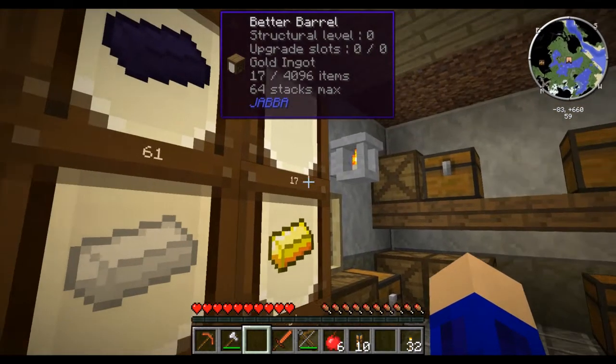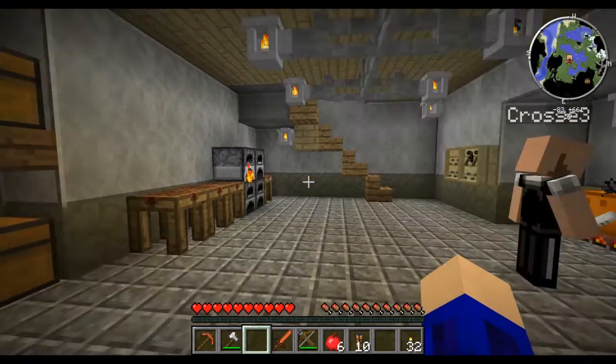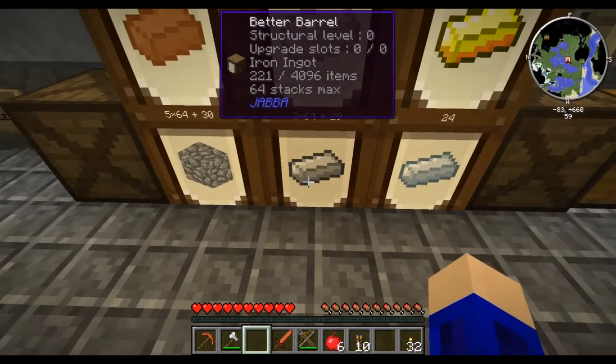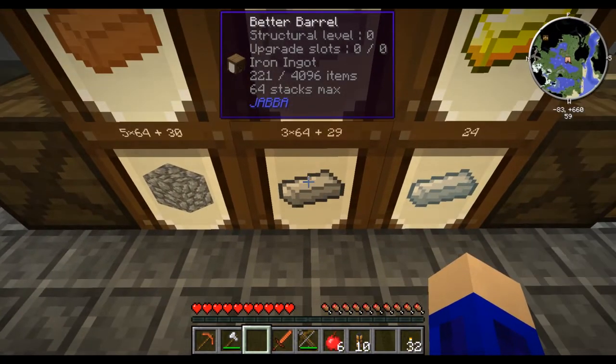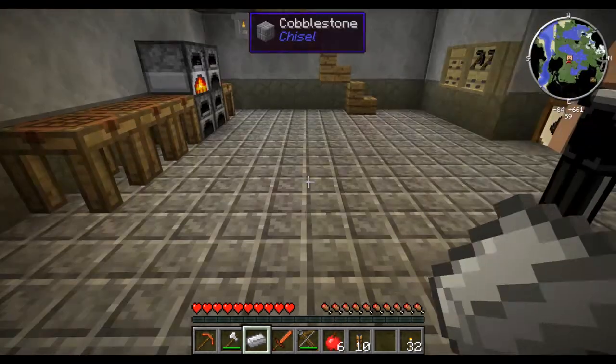So how do the better barrels actually work? I basically kept clicking on the one with the ingots I needed until it shot all of them at me. If you shift left click, it'll get a single one. Ah, gotcha.